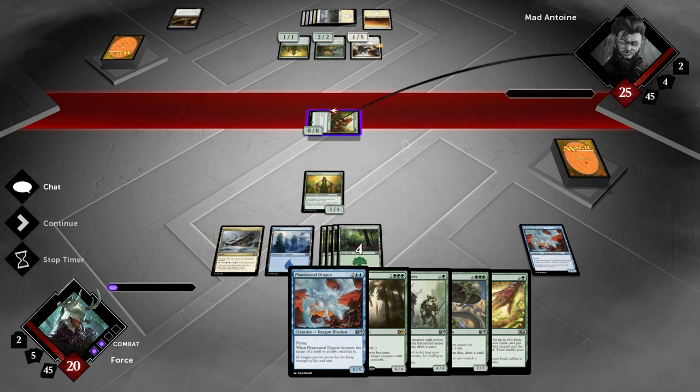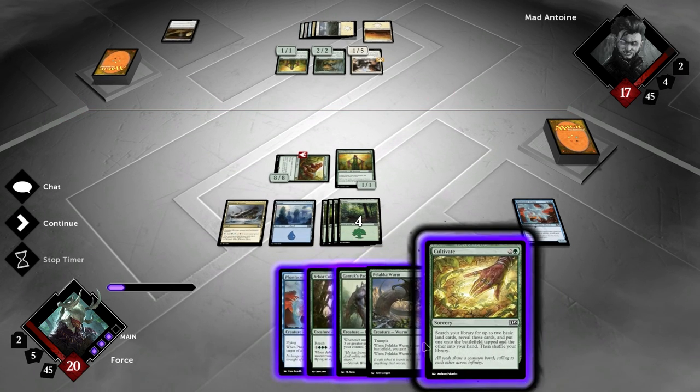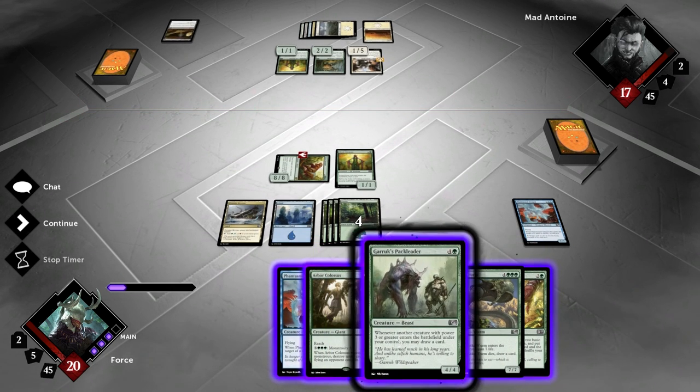It has Trample, so even if you block it, it doesn't matter. He's going to take the full 8. I'm actually going to go with the Pack Leader right now. This is going to let me start drawing cards in the future. The Pack Leader is a 4-4, and then whenever a creature with power 3 or greater enters the battlefield under my control, I may draw a card.